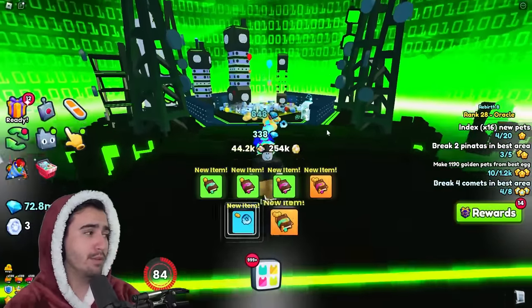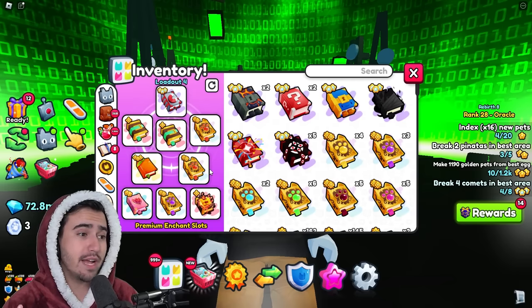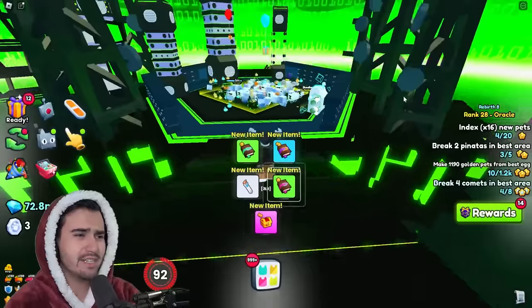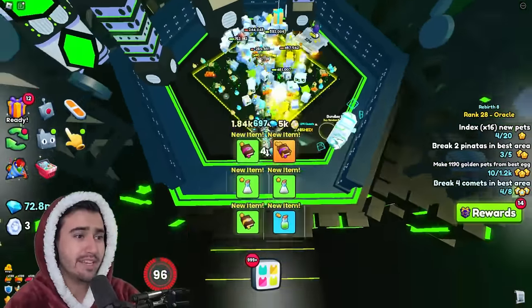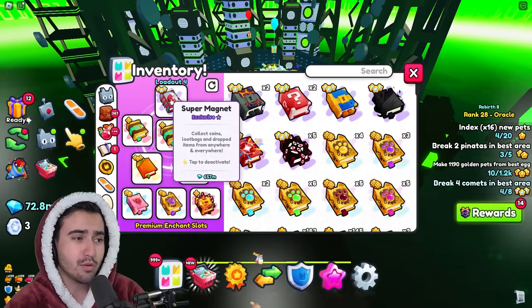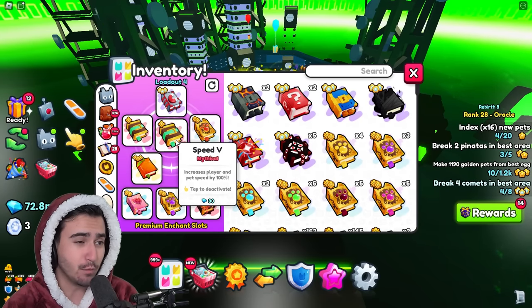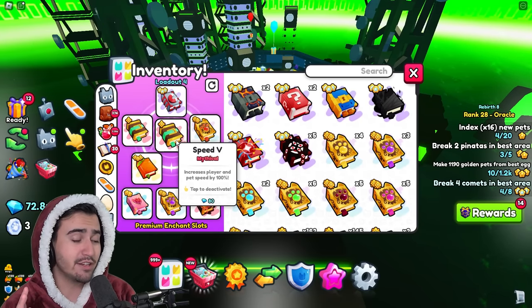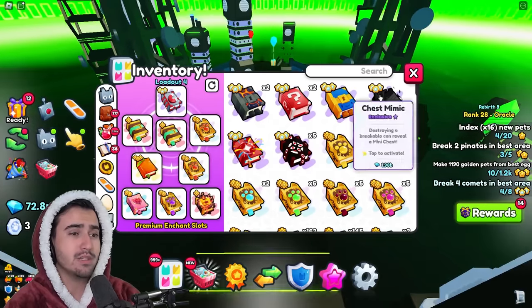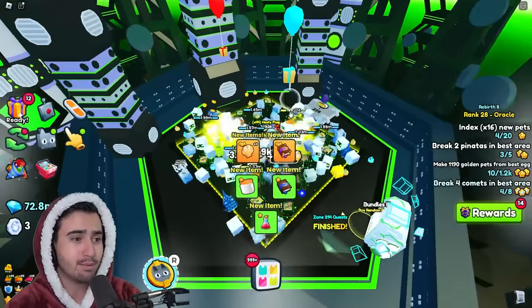The bread and butter of this setup — the enchant setup — is here. Obviously you don't need a super magnet; I think this area is small enough where you could just use a regular magnet three if you need. Now, speed is key for getting these hacker keys, and that is why we actually have two speed five books in this setup, because we want our pets moving at the max possible speed so they can break as many breakables as possible.